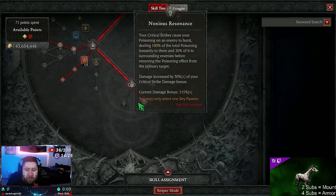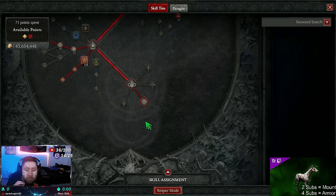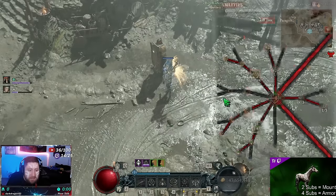The key passive is Prodigy's Tempo — every third consecutive cast of a basic skill increases our skill ranks, and every third consecutive cast of a core or potency skill reduces our cooldown. This is how we reset a lot of our skills. Now let's go over the gear.